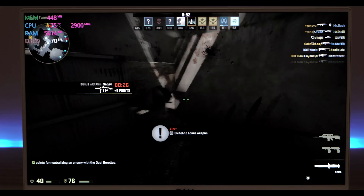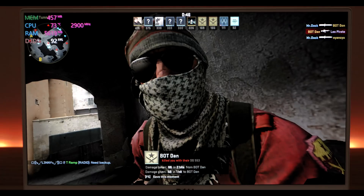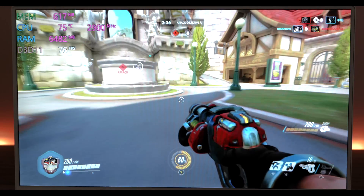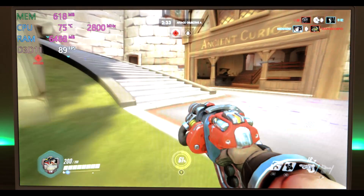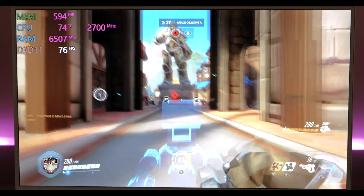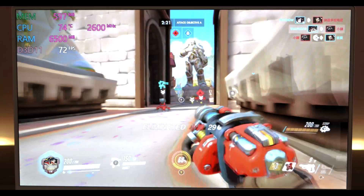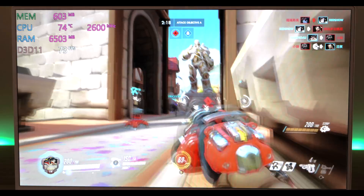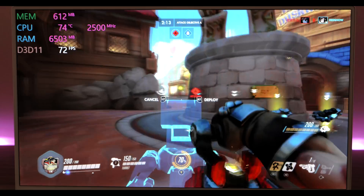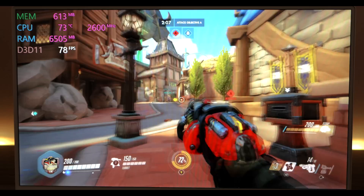Now we're playing Overwatch at 720p low settings. Telemetry is in the top left corner and as you'll see — very playable, look: 90 frames per second. You could probably raise the settings up a bit, but you probably don't want to because when you get into action it will slow down a bit. It looks fine, it looks like a console to me — 720p isn't that bad, and even on low settings this cartoonish sort of game...